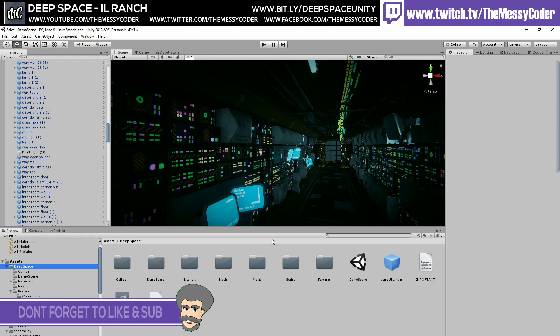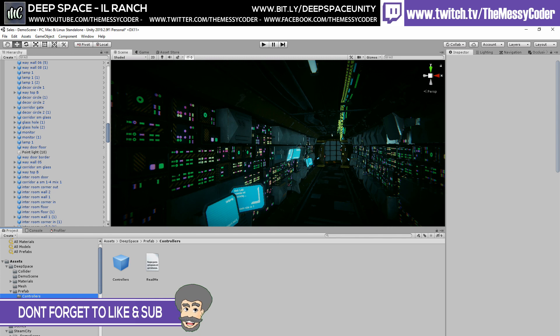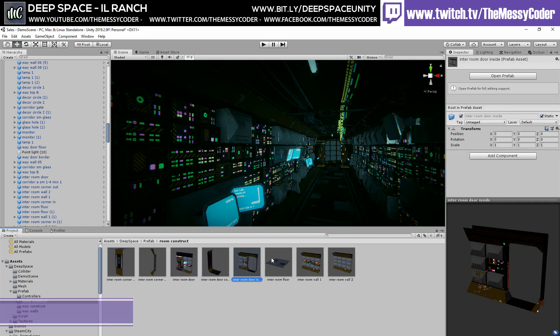Here we are inside Unity playing about with Il Ranch's Deep Space pack. If I pop into the prefab folder, we can see we've got a modest number of prefabs for props — really not that much, to be fair. And if we go over into the room constructs, we'll see there's not a massive variation in this pack.